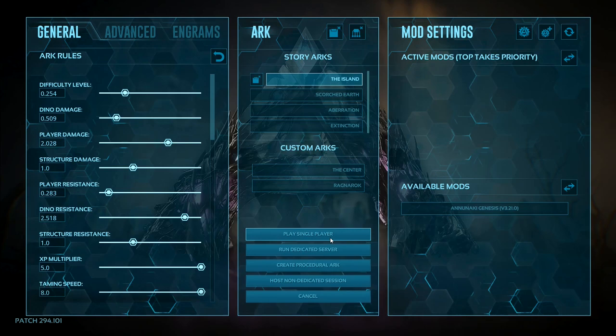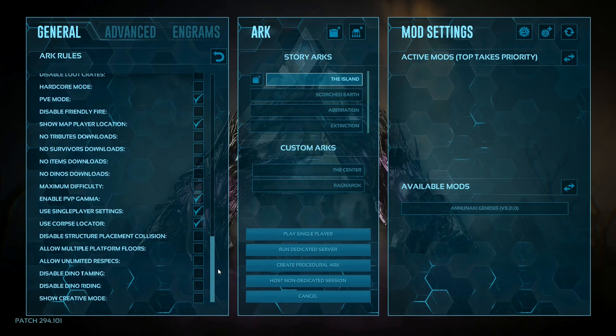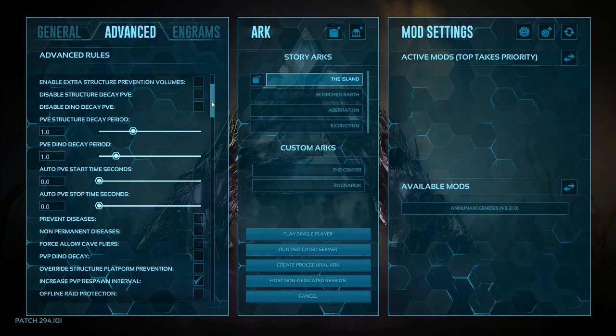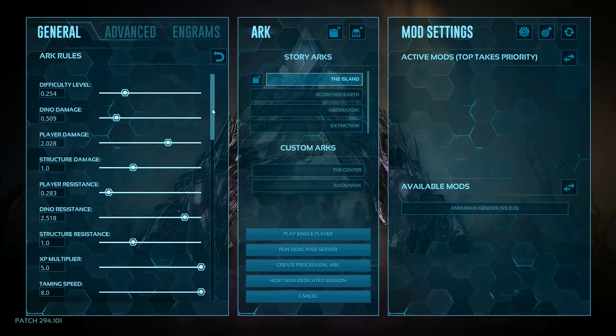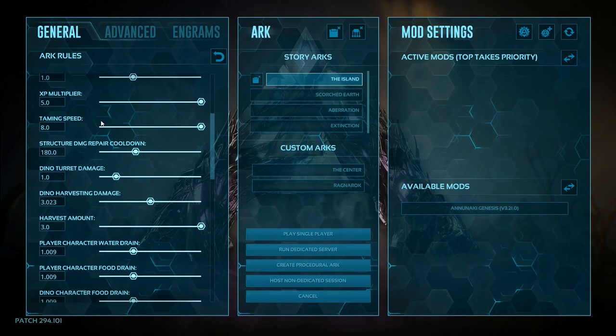We're going to be doing single player. You may notice that a lot of these values are all changed because I've gone through and carefully changed them all to suit what I think will be a good save game. Things like the dino taming speed is times eight — I will tweak and alter these as I see fit, but at the moment I think these will be about right.